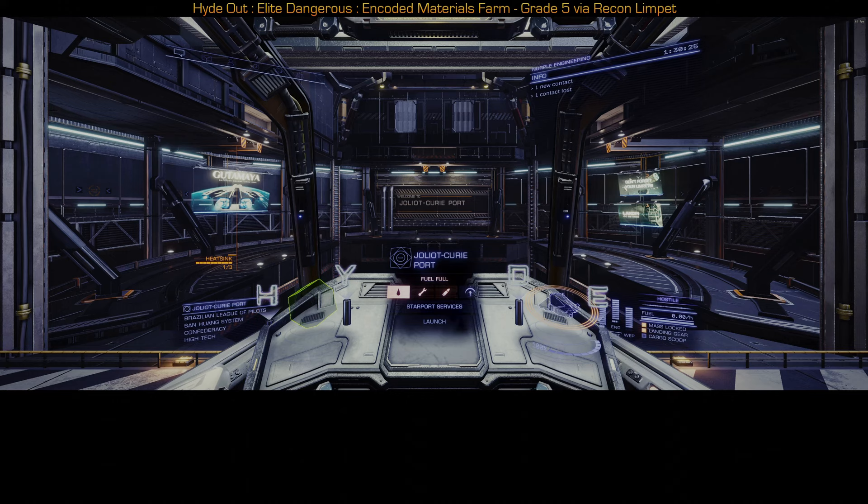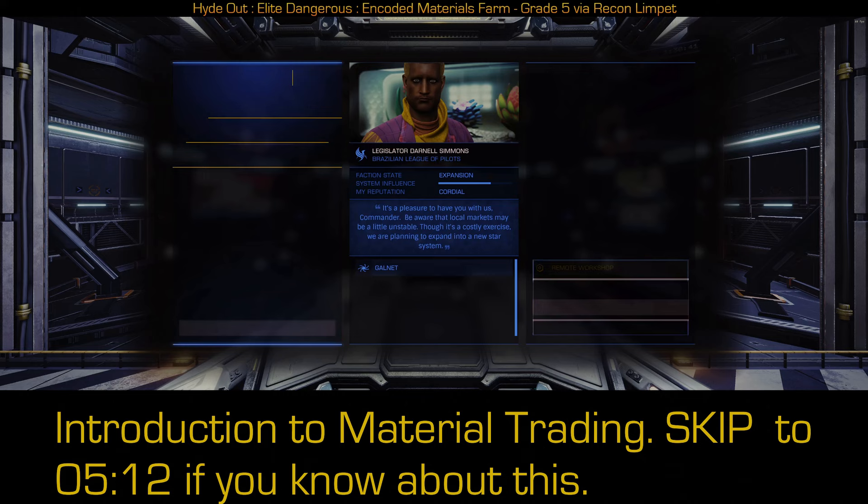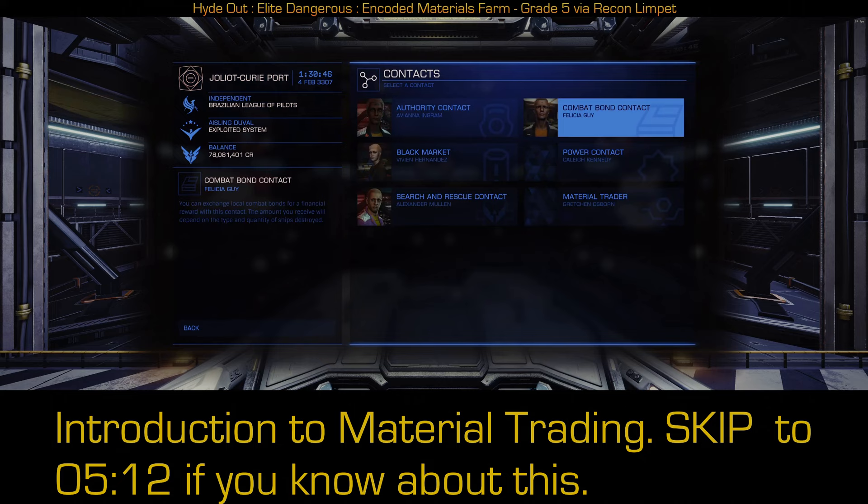Now if you're not familiar with the process, the whole process is documented through the rest of this video. What we want to do first is go to a station — which we're already at — that has an encoded materials trader, open up starport services. This is only if you've already farmed these. If you haven't farmed these at all, then you don't need to do this.